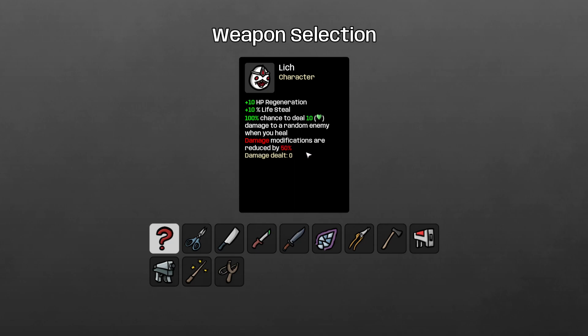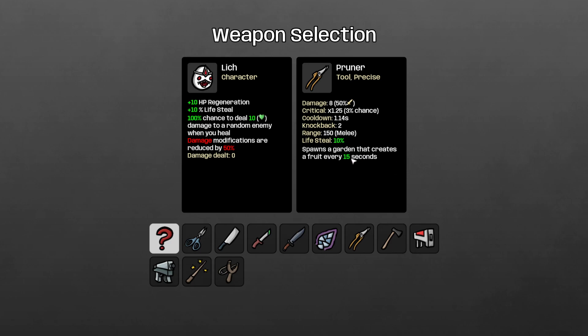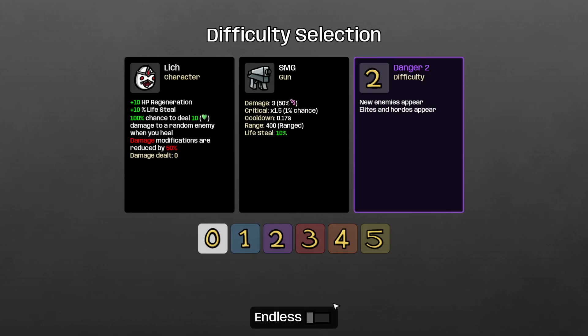Damage modifications are reduced by 50%, and damage dealt zero from this passive. I think the main choices are either you go with the pruner to get spawning of the little hedges, or the SMG so that you have crazy attack speed and can heal with the lifesteal. We're obviously going the SMG path.